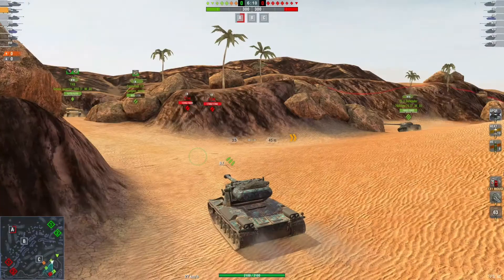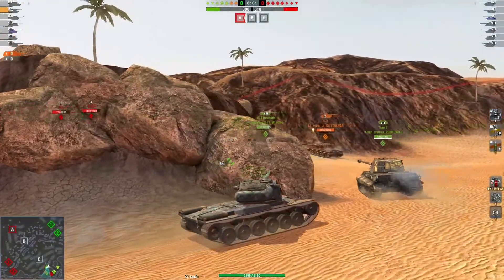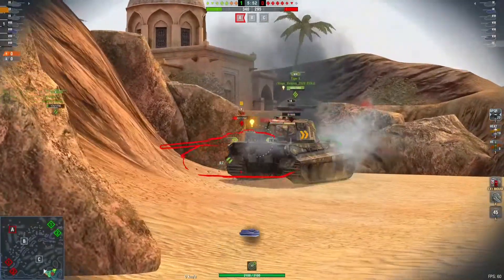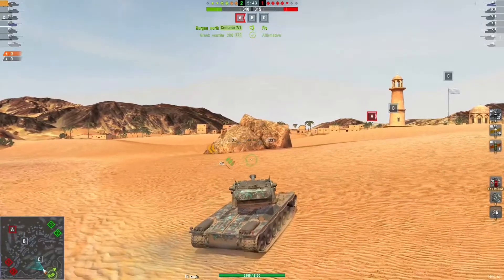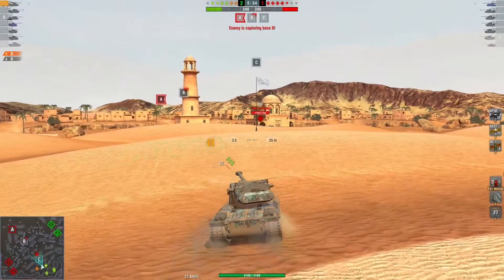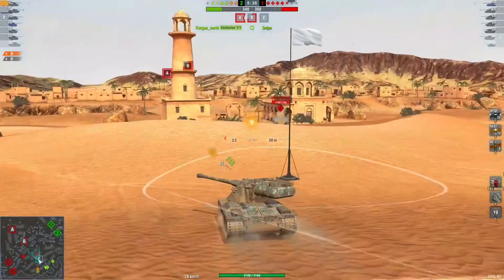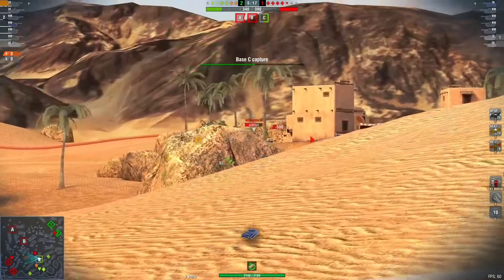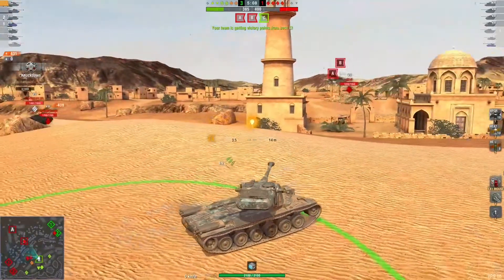In this match, the enemy team has not all come this way — they've sent two medium tanks. Our entire team full-sends out here, and these two guys, being alone, are getting absolutely clapped. Their heavies and the rest of the tanks that went to town don't have shots on us out here. The enemy team has done the right thing by capping A — what they need to do is cap B, go to the back of the buildings, stay out of our view range, and just accumulate cap points. If you're on the town side in Supremacy mode, you need to rely on bases to win.